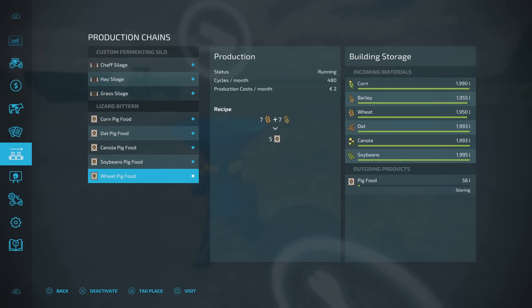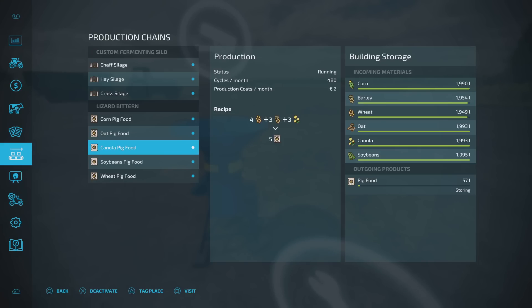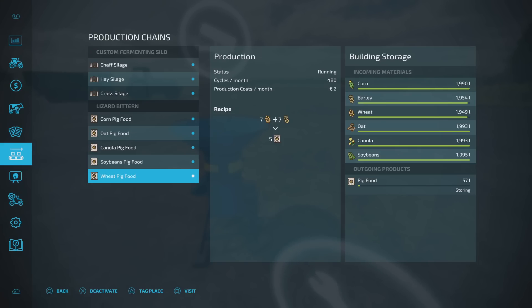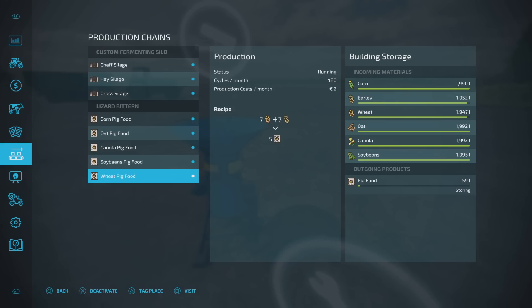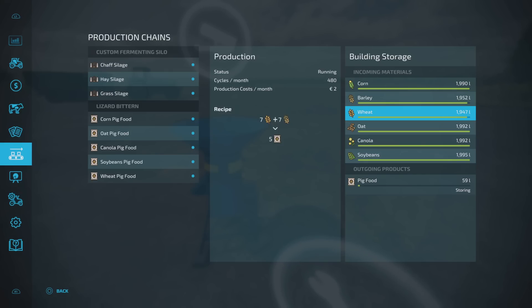You can do corn pig food, oat pig food, canola, soybean and wheat pig food. There's no barley pig food because barley and wheat are the main constituent parts of all the recipes. Corn pig food is corn with wheat and barley; oats with wheat and barley; canola with wheat and barley; soybean with wheat and barley; and the wheat one is just wheat and barley. They all run at 480 cycles per month. The ratio is roughly 10 in to 5 out — you're losing about half in the conversion. Wheat is 7 and 7 for 5 out, probably the worst recipe, but it only requires wheat and barley. All storage capacities are 2,000 litres each.